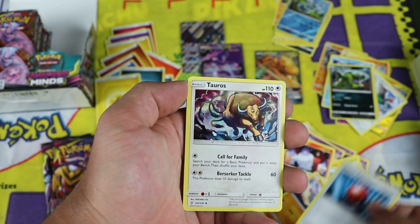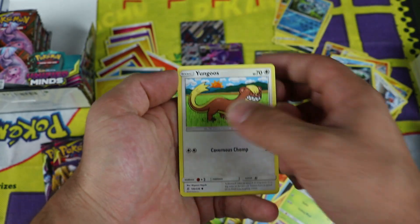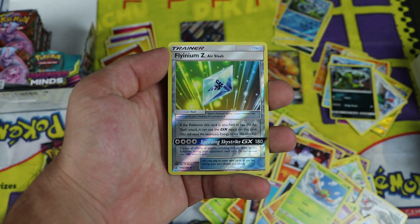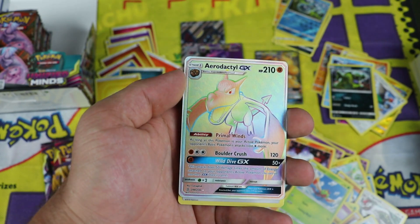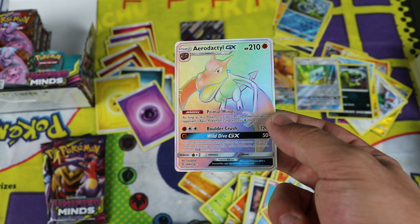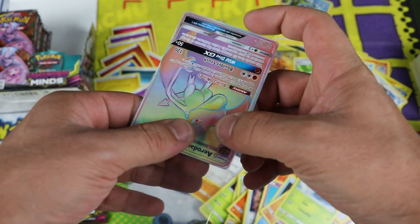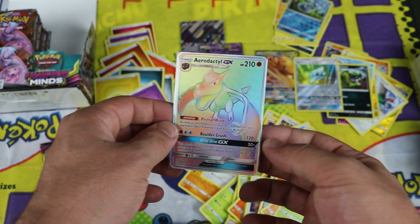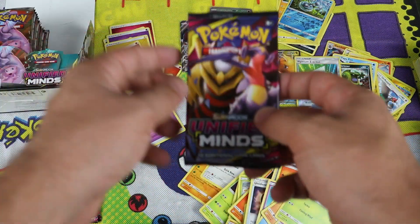Next pack: Cherish Ball, Tauros, Tirtouga, Minccino, Litwick, Cubone, Yanma, Yungoos. Finium Z Air Slash — reverse hollow uncommon, pretty cool. Oh man — another Aerodactyl GX Rainbow! I'll admit it's kind of hard to be excited because I got this one in the last box. What are the odds? Probably pretty high. Well, who needs it? A good pull to say the least — a rainbow rare, and we got it to go with our full art Mawile up there.